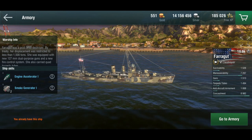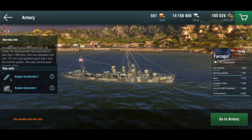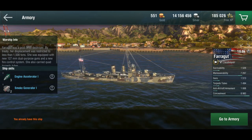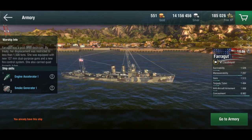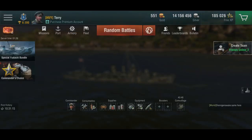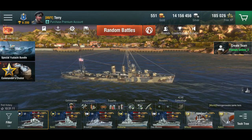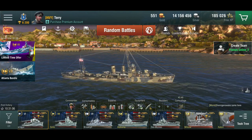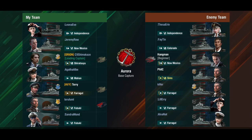So the Farragut really is a ship in the middle. She has two engine accelerator charges and two smoke screens, letting you get into or out of trouble quickly and smoke up between torpedo reloads to use your guns. She's a good ship — not outstanding by any means, but I'm having fun with it. Without further ado, let's go for some destroyer gameplay.